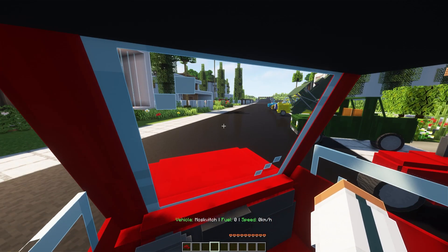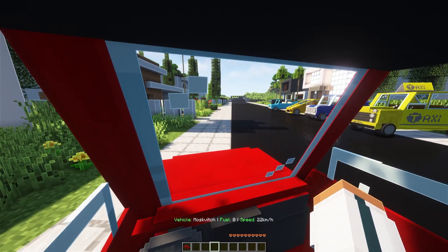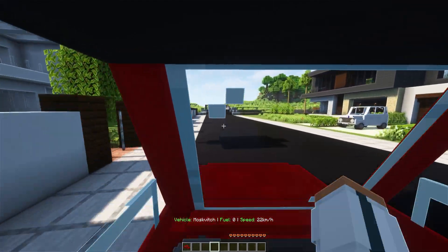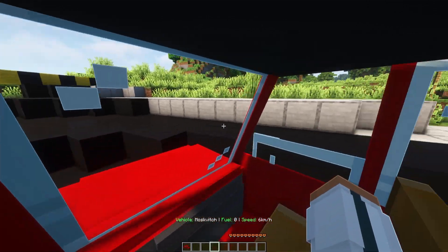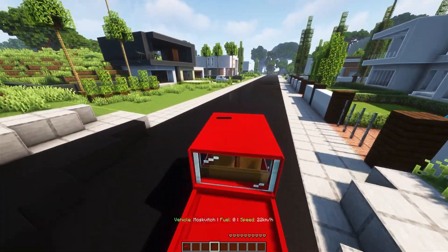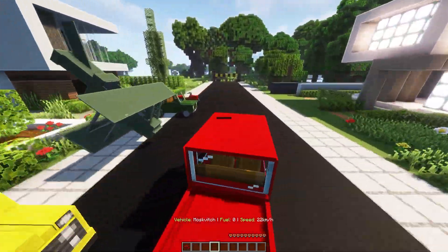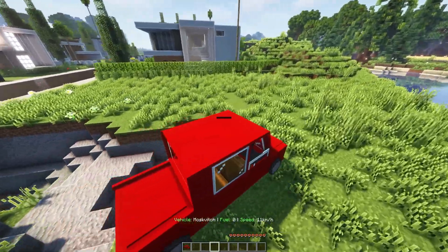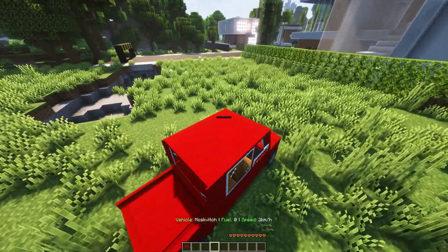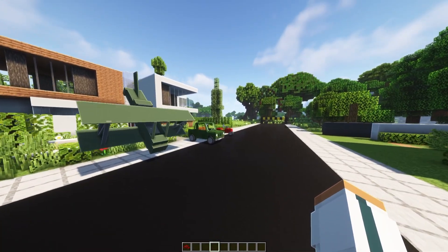It does have some sound effects, which I'm going to lower because I don't want to go deaf. They actually go pretty fast and it can get pretty chaotic if you don't drive them correctly. Going in third person is actually pretty fun because you can see your character right in the window. The models are amazing, the sound effects are pretty nifty, and the driving needs a little bit of tweaking but it's pretty fun as soon as you get the hang of it. That was just one average car.